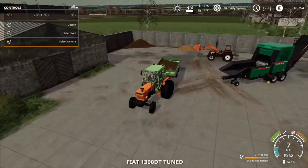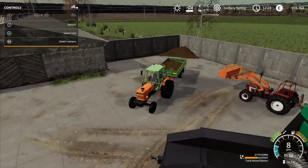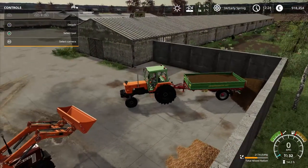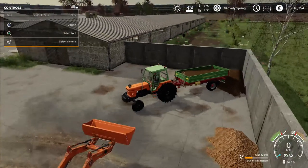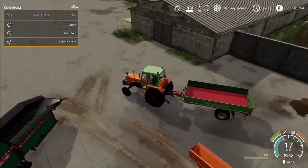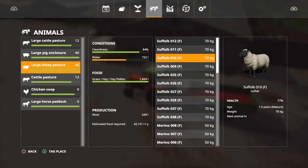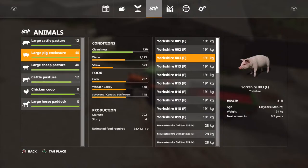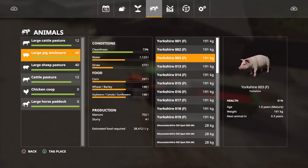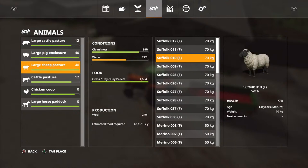We'll get rid of that TMR - we bought a big trailer of TMR there a while ago for transports. It estimates the food required - 38,000 liters per year for the pig enclosure. That's actually very handy - basing on that we could just make enough silage or bales for the year. That's very helpful, very handy. But we have to take into account new animals as well - when they come in they will require more food.